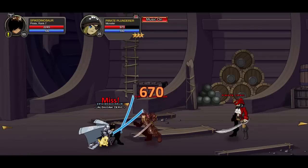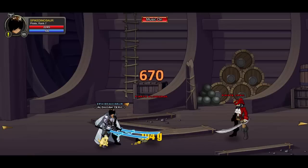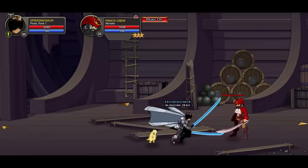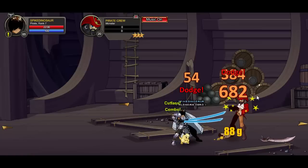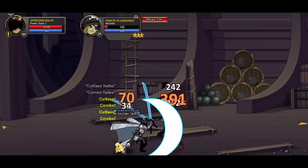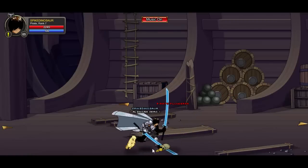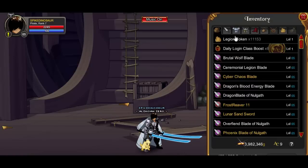The first ability is the Cutlass Combo. This attack constantly stacks itself — the more you stack, the more damage it does. You can stack it up to five stacks, and each stack lasts about eight seconds. Eventually it'll do more and more damage. If you want to know the enhancements I'm using, check out my other video. Basically, use it regularly because it's useful.